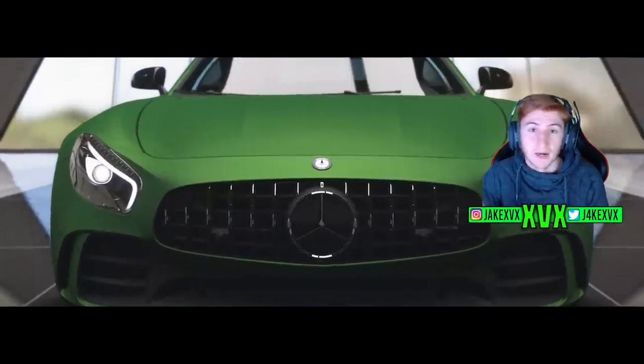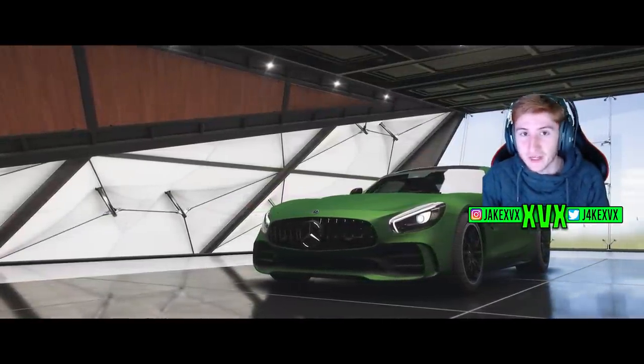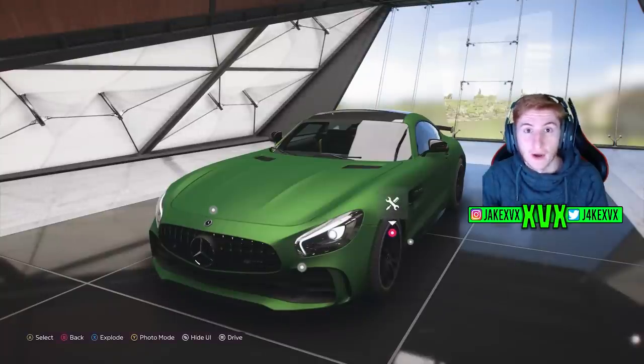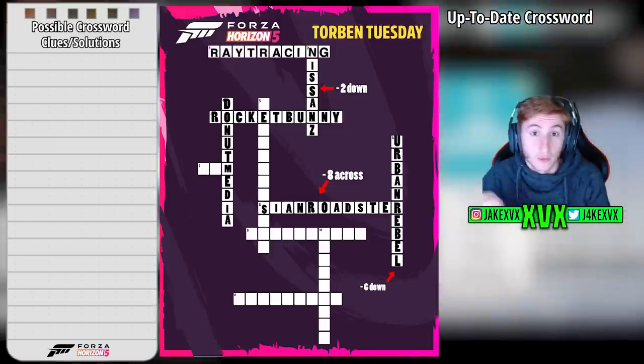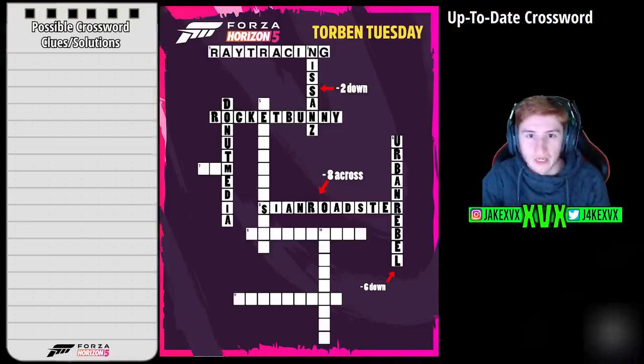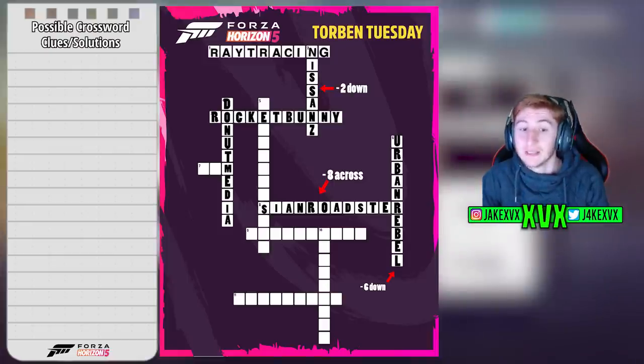This crossword puzzle isn't going to get fully solved today, but I want us all to work together. If you see anything in this video that you think you've cracked, put it in the comment section below — let's crack this crossword puzzle as a team. Here's the crossword puzzle and what we have so far. We've got all the Donut Media stuff and the most recent additions: the C Roadster, Urban Rebel, and Nissan Z. That still leaves five words yet to be completed.